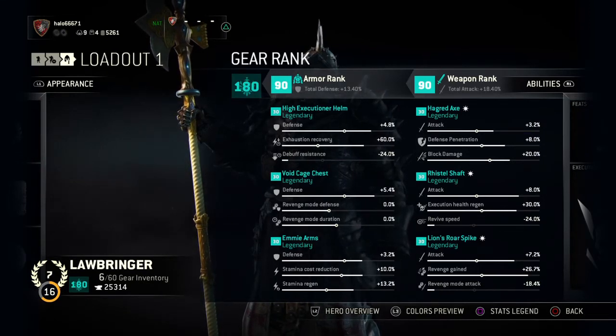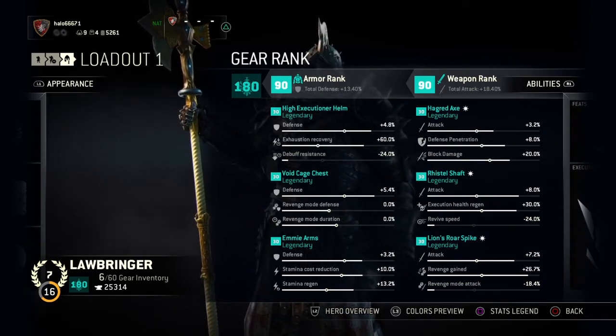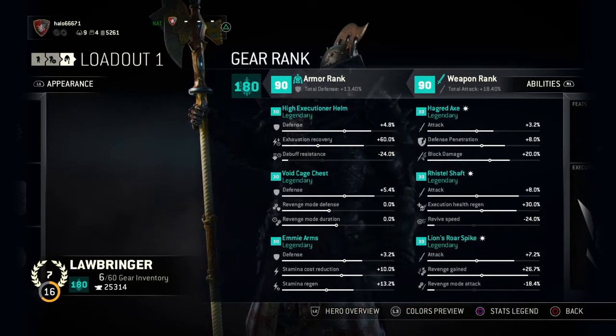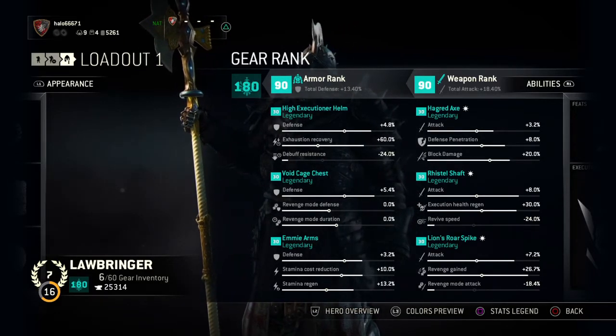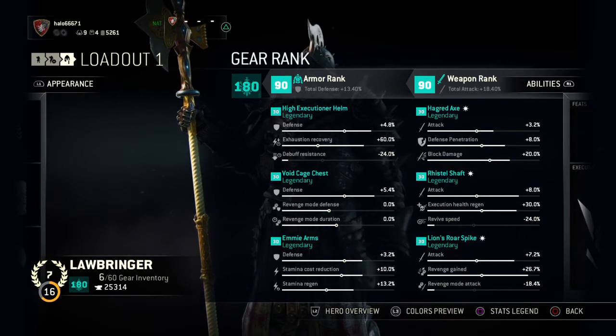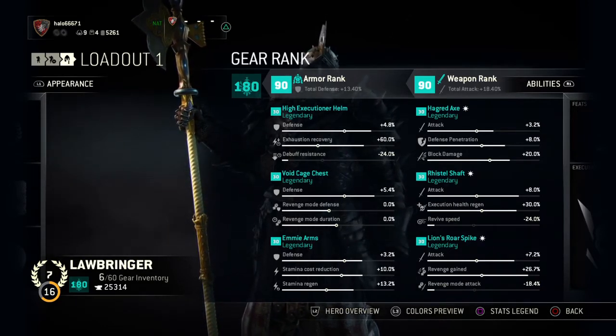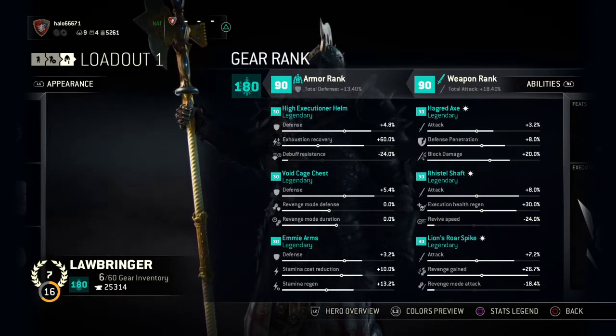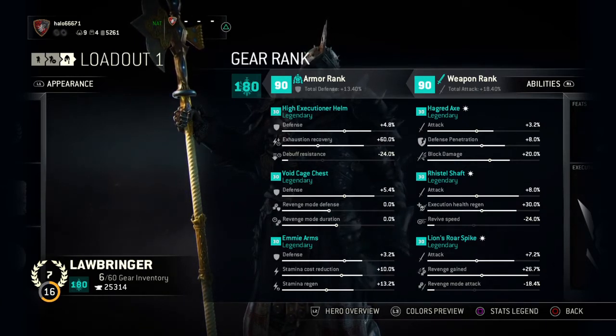On my arms I went with a bit of everything: defense, stamina cost reduction, and stamina regen — I think those are all very important stats. On my axe I went for attack, defense penetration, and block damage, since I thought those were all useful but not so critical that I had to pick just one.